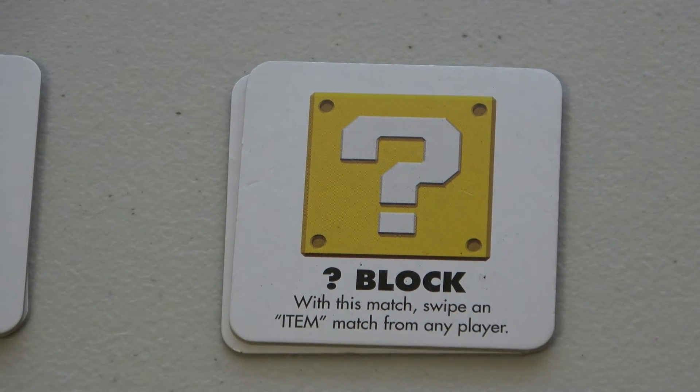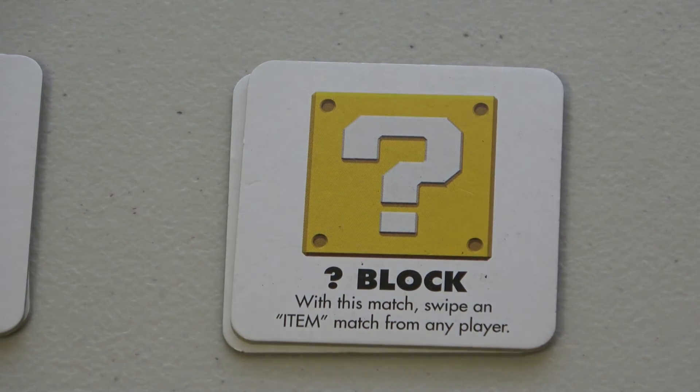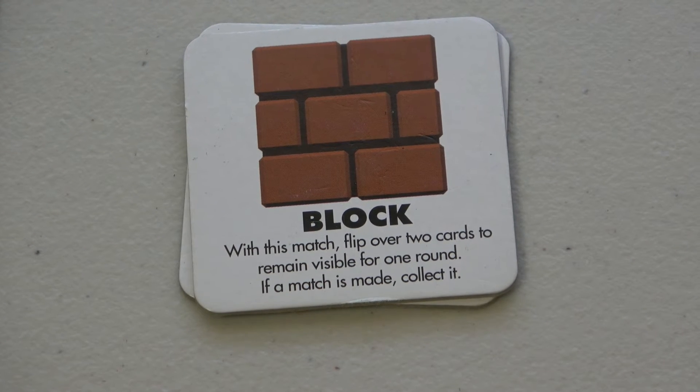The yellow Question Block: with this match, swipe an item match from any player. If you find this pair, you must use it on your current turn. Let's say another player has one of the items — you swipe that item away from them, and then you discard the Question Block. It doesn't get counted.